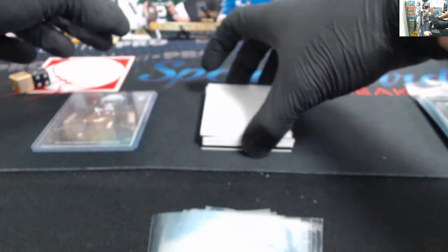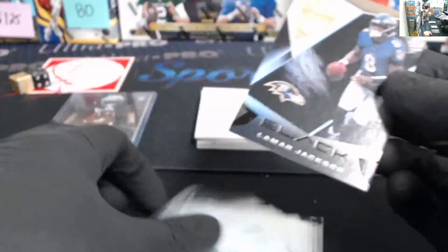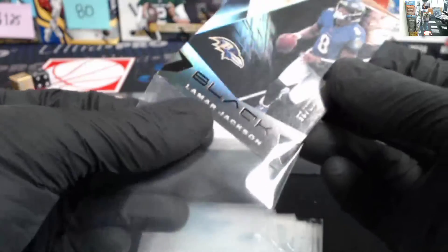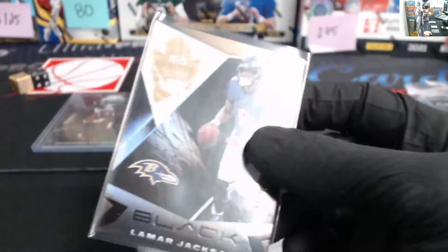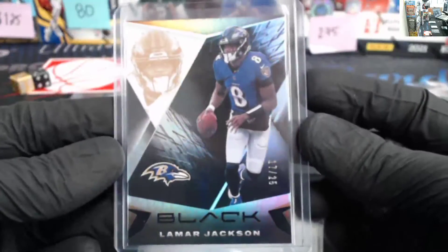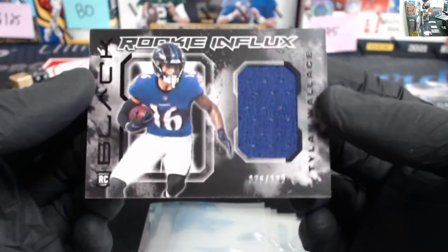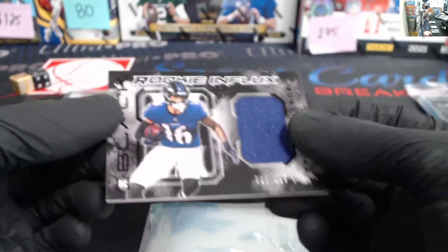Rhamondre Stevenson — bottom card. That's a little short print for the Ravens — 17 of 25, Lamar Jackson. First card. I'm assuming the bottom is the RPA. It's a jersey for the Ravens — Tylan Wallace, numbered out of 125, 28 of 125.